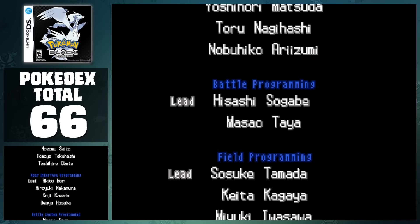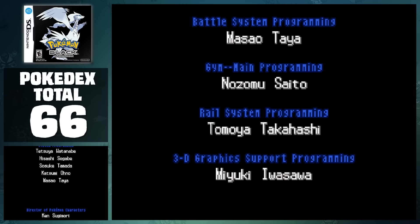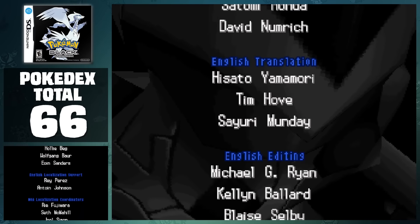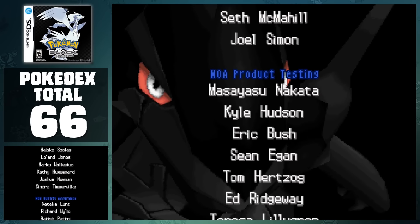If you didn't know, the main story pretty much only covers the left side of the region, which leaves us with the other side, as well as some other little extensions we have to run through to obtain the rest. If you also haven't noticed, at this point in the game it's rolled over to nighttime, which I plan to make catching Pokemon a lot easier. This is definitely the most optimal way to do this, but it's still not an easy task.